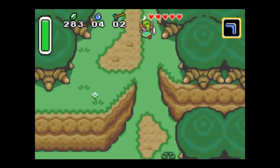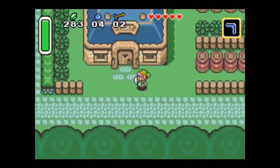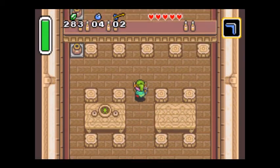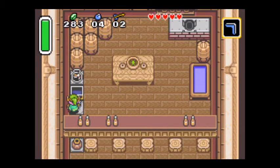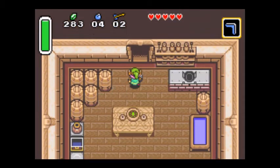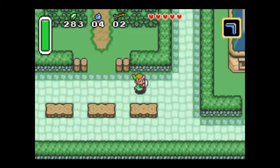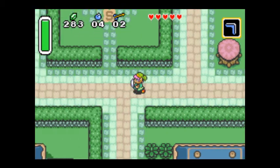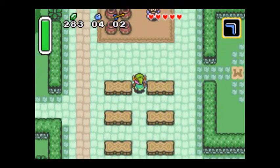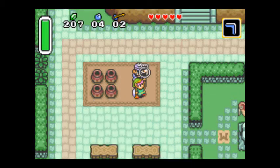Up here is Kakariko Village. There isn't much on this side of the inn, but there's a chest up there that you can get with a semi-hidden back entrance here. And inside is one of the four magic bottles in this game. For a hundred rupees, I can buy another bottle right here, so that's two out of four already.